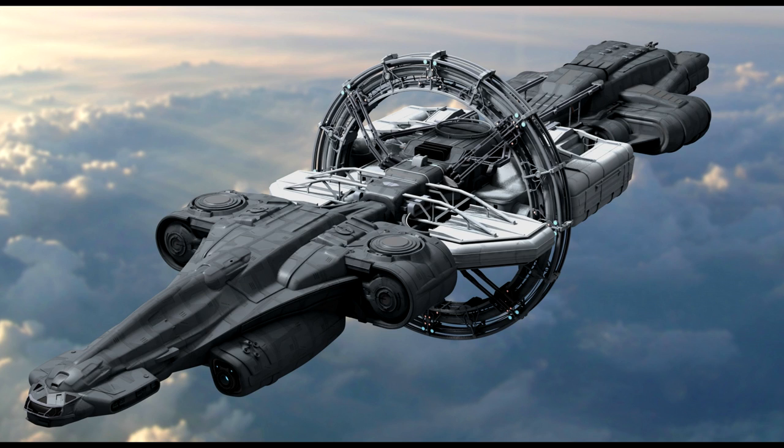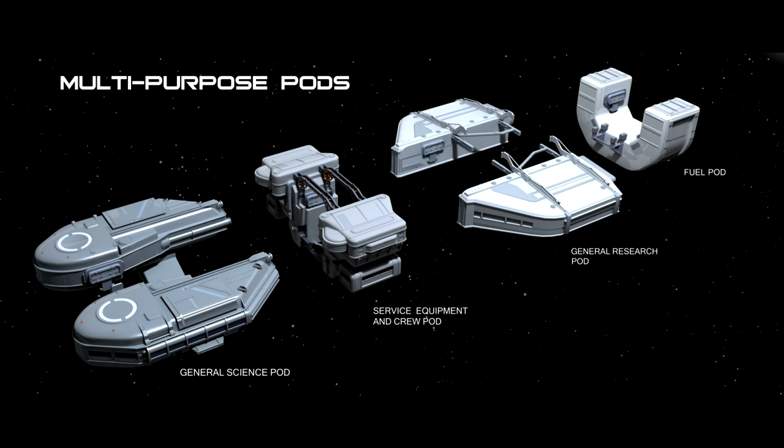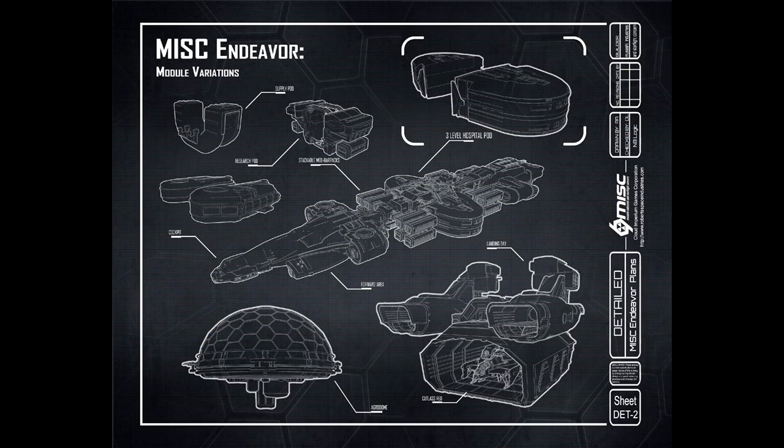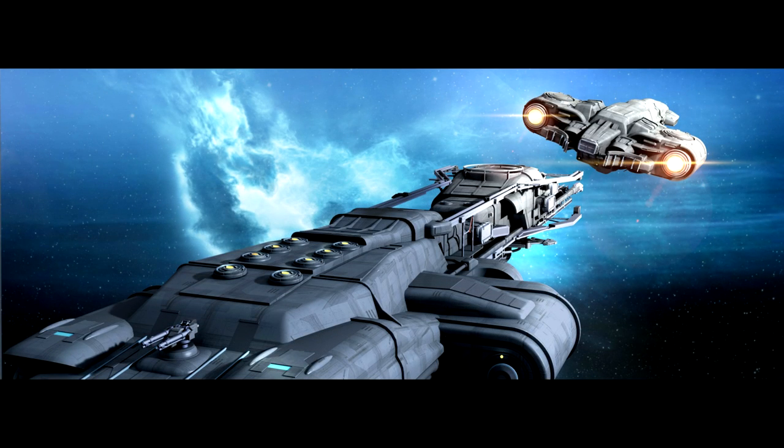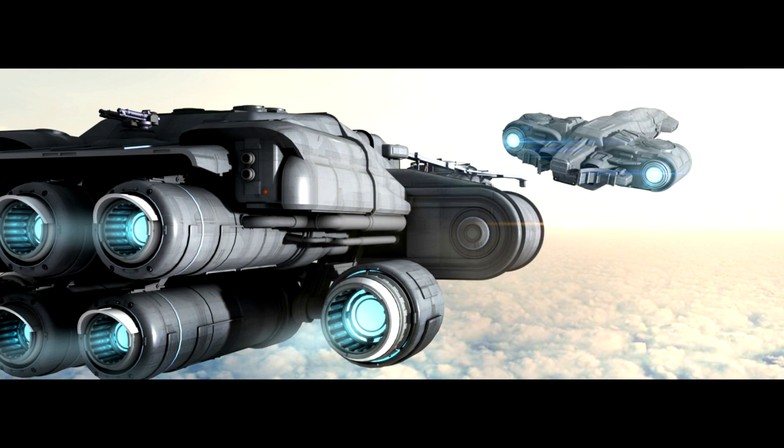There's also the General Research Pod — a versatile facility for microscope work, zero-G experiments, and biological studies. Scanners help analyze things and catalog your discoveries. My favorite part of the description: 'The GRP is intended for legal experimentation as authorized by the UEE only.' I think we can all read between the lines — if you're looking to mix some compounds together to create some space drugs, this may be the best option for you.